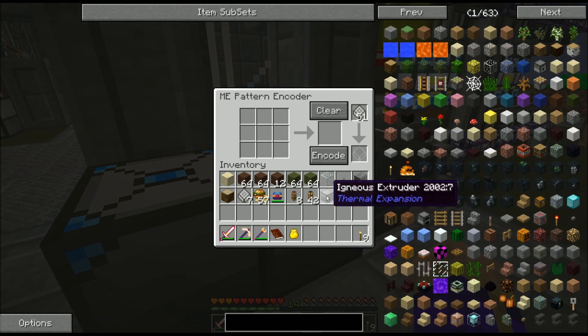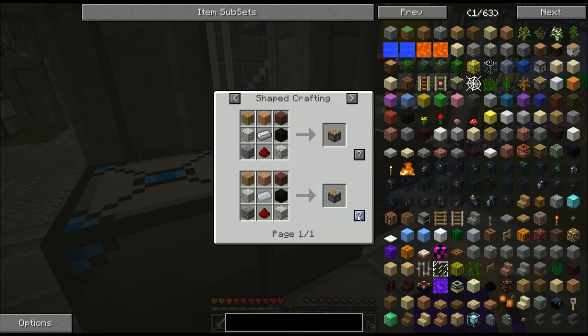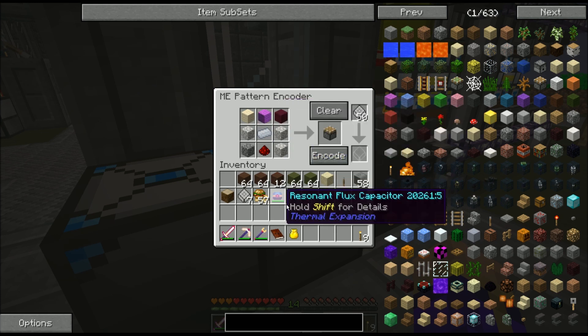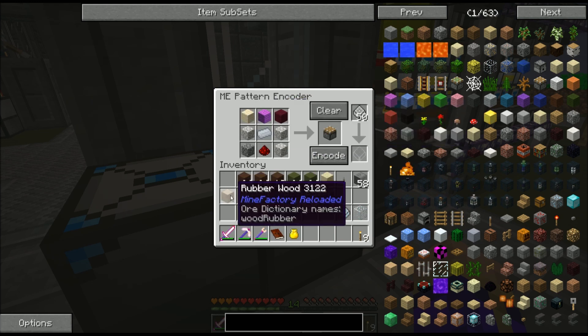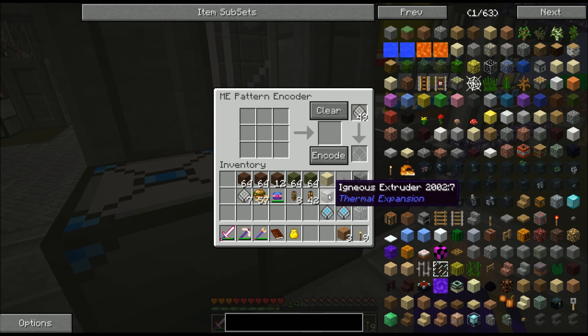I'm also going to show you that you can add patterns in ways I have not yet shown. One of the ingredients of the igneous extruder is glass. To make that glass, I need to teach my furnace that it can turn one sand into one glass using the ME interface underneath it. I also need pistons, and I want to make those pistons out of aluminum. What I can do is just shift-click on that little question mark button and it'll put the pattern in there for me. However, I don't want it using just any planks — I want to teach it to make its own planks out of rubber wood, and I need to tell it to use that jungle wood in the piston recipe.